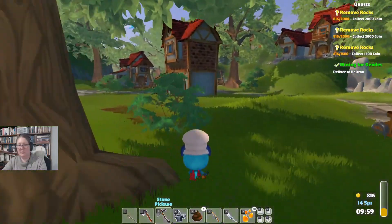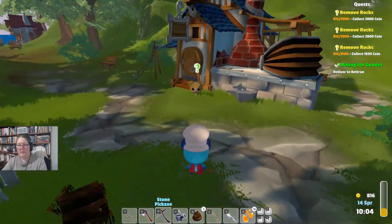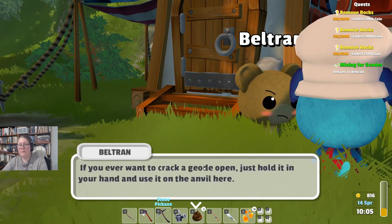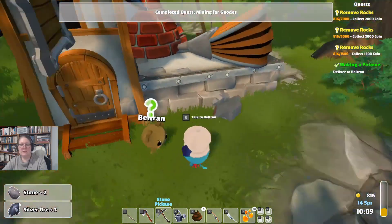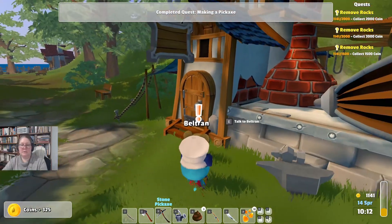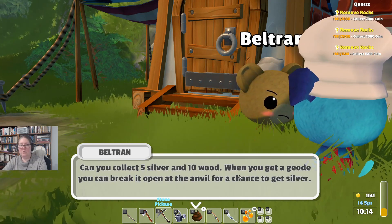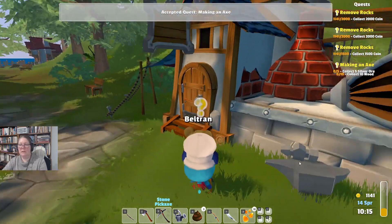Where's he gone? He's somewhere over here. Hi Beltran. Thanks. Each geode has a chance to drop copper, silver, gold, or stone. Here's what I got from yours. If you ever want to crack a geode open, just hold it in your hand and use it on the anvil here. Hey, I got some silver! Thanks for replacing my pickaxe — here's a little coin for the silver. To deal with the thorns we still need more silver for an axe. Can you collect five silver and ten wood? When you get a geode, you can break it open at the anvil for a chance to get silver. Okay, I can do that.